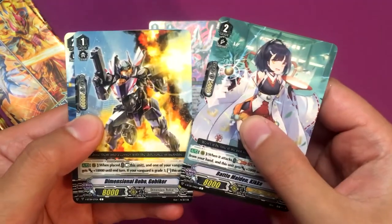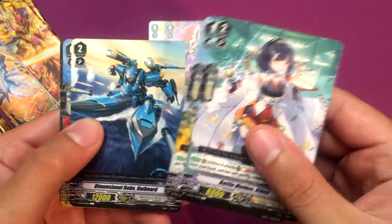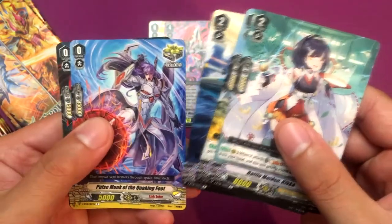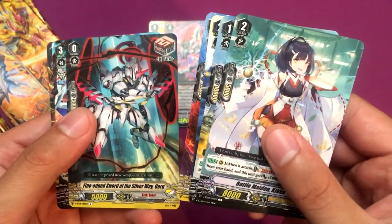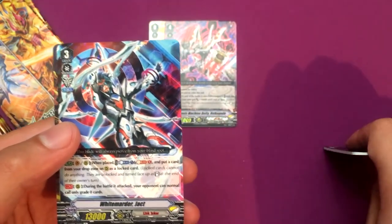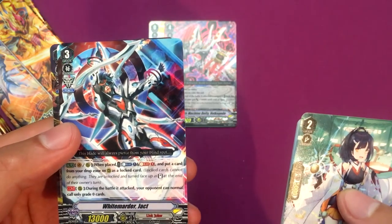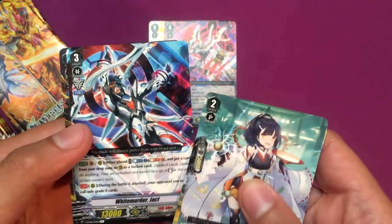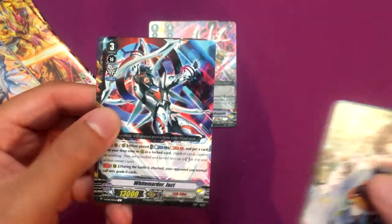Dimensional Robo Go Biker and Die Board. Quaking Foot, the draw trigger — pretty cool. White Martyr Jack, looks pretty cool — he's probably a good substitute if you want to use the lock mechanic.